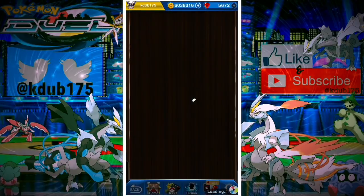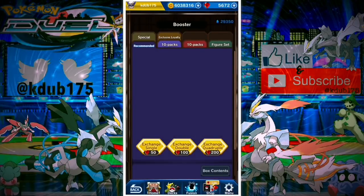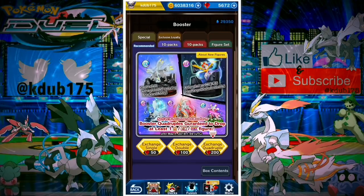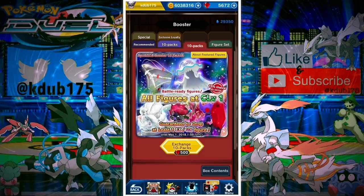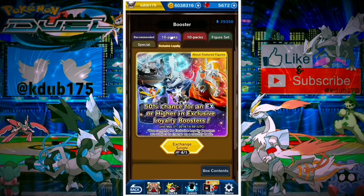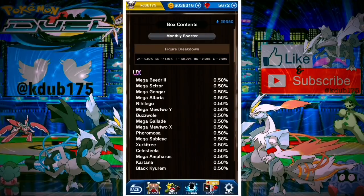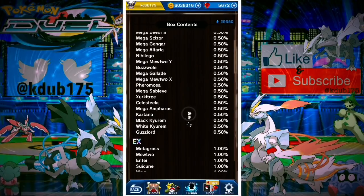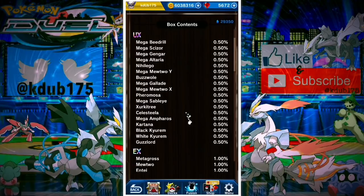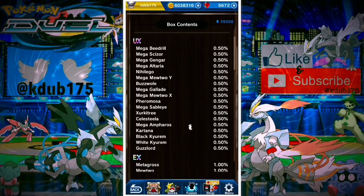At 15,000 you get another EX cube and a UX cube. Just divide the money by how many gems you're getting to see what you're paying per gem — obviously the higher the gem stash, the better the value. See how many points you're getting, how far up you can go, and make a game plan so you can be efficient with how much money you're spending and get the most value.